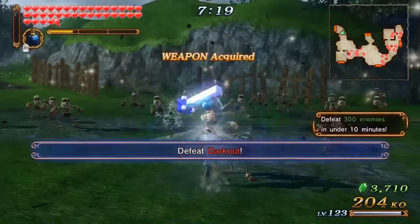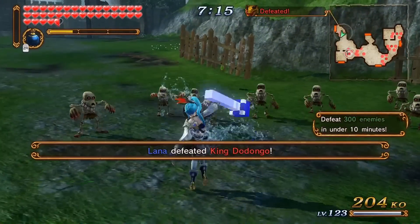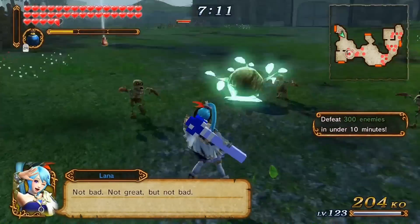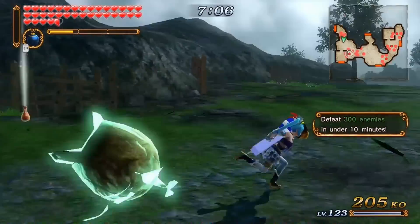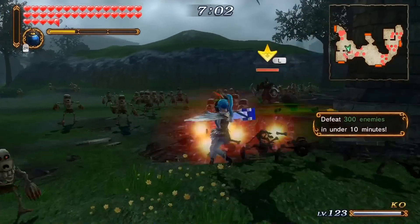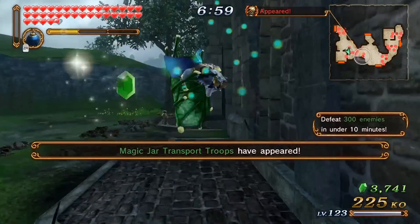The X ability just summons a tree sometimes — it does very little damage — or sometimes you'll summon a little Deku Sprout and it will kind of jump around. There's one move I'm trying to do but I always forget the combo, where you summon a swarm of Deku Scrubs and they just attack everywhere. I'm really bad at doing it though.